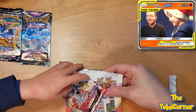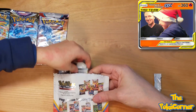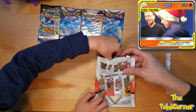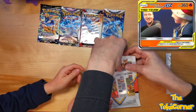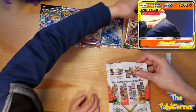What's this one? Scarlet and Violet base. Astro Radiance — no, Silver Tempest, sorry. Silver Tempest. It's a Lugia pack. What's that? You don't get the big one. There's one way down there — you get that one. What's this one? Evolving Skies.